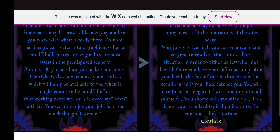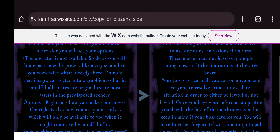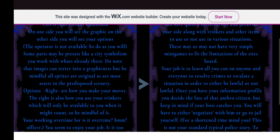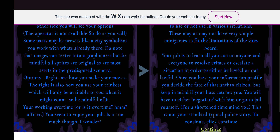The right side is how you make your moves, and also how you use your trinkets, which will only be available to you when it might count — so be mindful of it. You're working overtime, officer. You seem to enjoy your job — is it too much, though? You have quite a bit of leeway and perks on your side, along with trinkets and other items to use or not use in various situations. These may or may not have simple mini games to fit the limitations of the site's board.